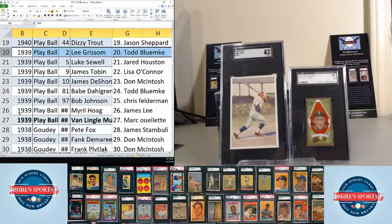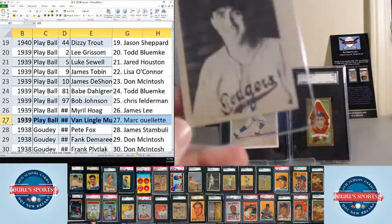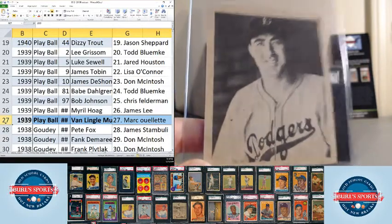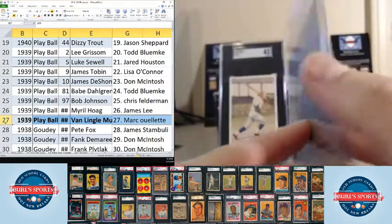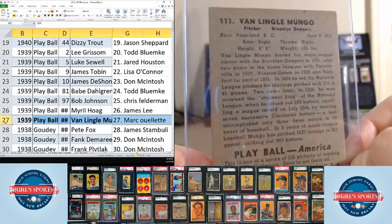Now let's look at some 1939 Play Balls. Grissom goes to Todd Bloomkay. Sewell goes to Jared Houston. Tobin goes to Lisa O'Connor. DeShong goes to Don McIntosh. Dahlgren goes to Todd Bloomkay. Bob Johnson goes to Chris Felderman. Myral Hogue goes to James Lee. Van Mungo goes to Mark O. There's no print on the front of the '39 Play Balls — names and information are on the back. Cool cards.